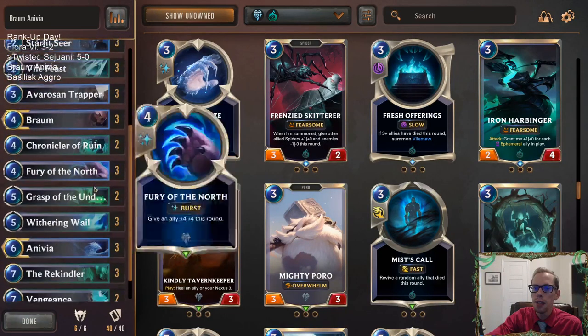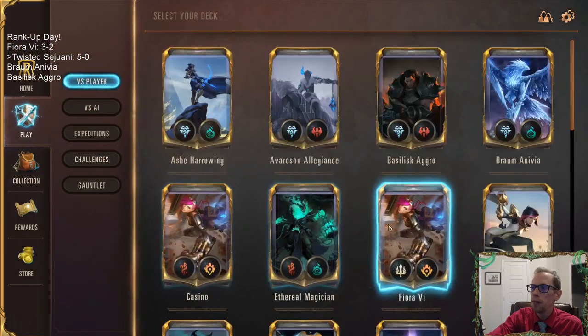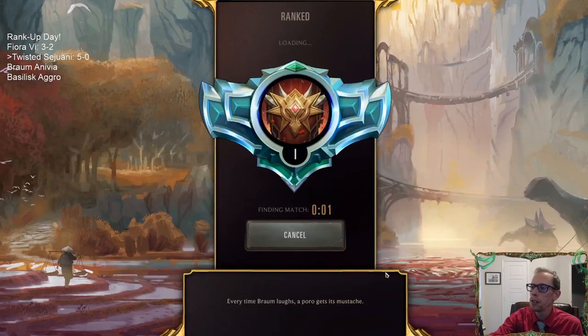So that's what I'm going with. Let's give this a try with Braum and Anivia. We're going to be playing 5 games over in Ranked, and we are 2 wins away. If we win our first 2, we're getting out of Platinum and into Diamond, which was really the goal of the day.